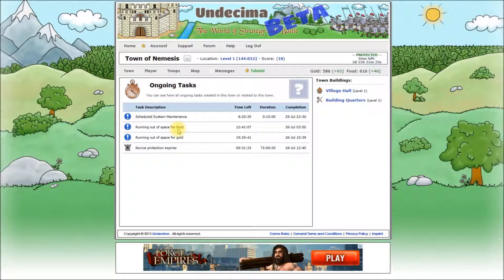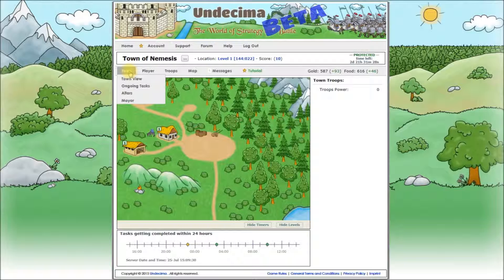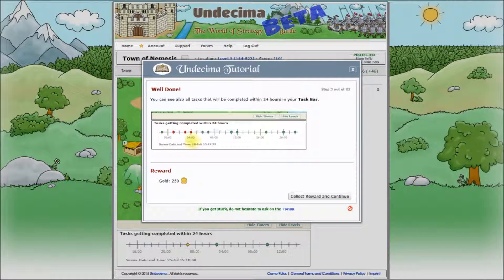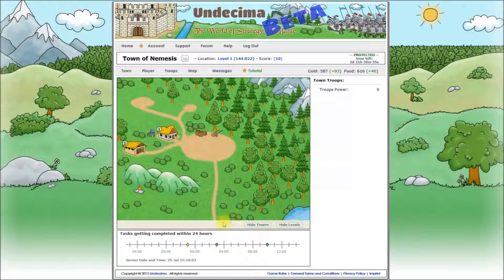It's possibly the next place you should go to after logging in and after checking your messages. Now about the taskbar. We can see it at the bottom of each screen, with exception for the ongoing task screen, and it's a compact version of the ongoing tasks. It shows you the timeline of all tasks that will be completed within the next 24 hours. All tasks are grouped in one hour periods and represented with green dots. If you hover over a dot, it will show you the list of tasks. If there are any incoming attacks, the dot will be red. You will see an orange dot for the period when your premium account expires and a yellow dot for scheduled system maintenance.